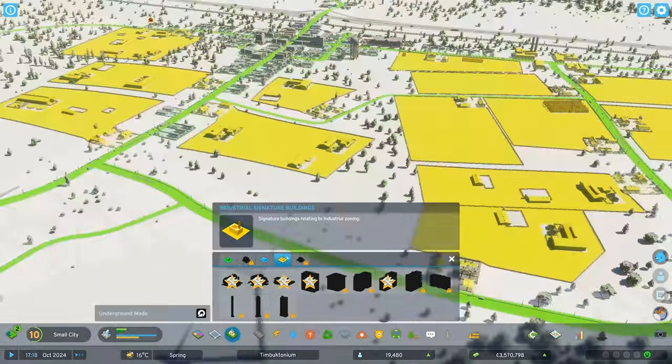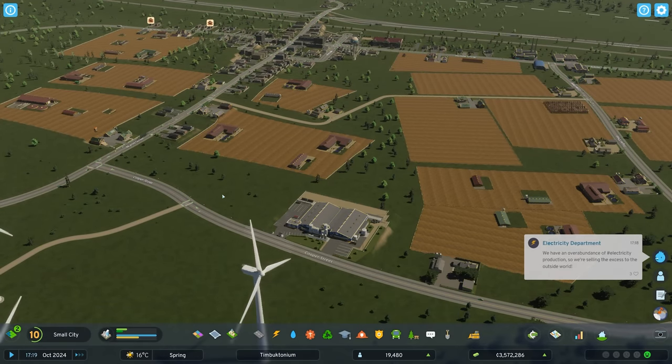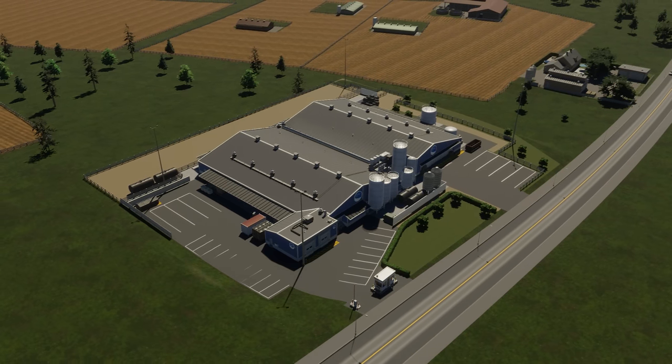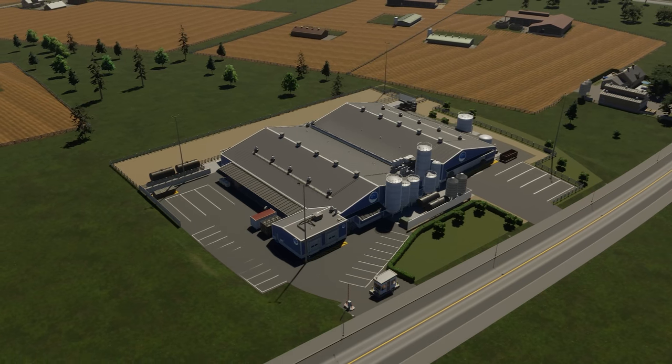In addition, aim for unlocking signature buildings as your city grows. Signature buildings are special unique buildings that grant XP awards and provide various benefits to their surroundings, which can include economic benefits as well.